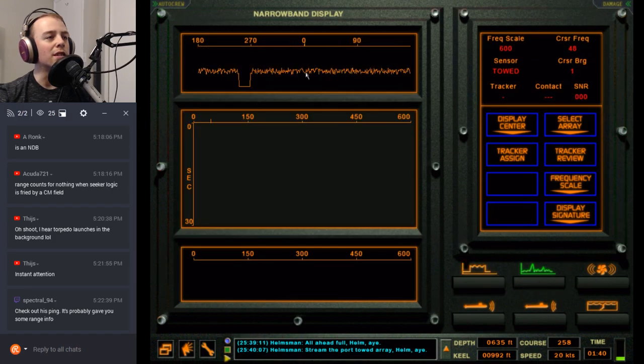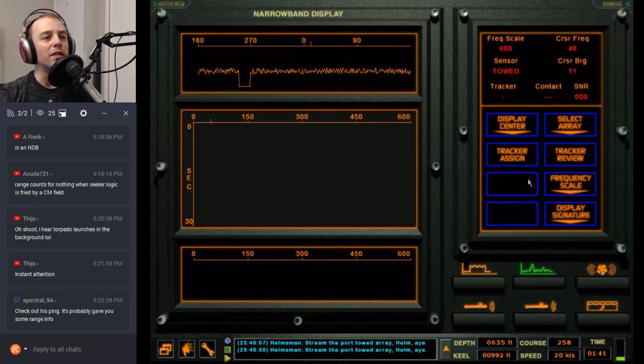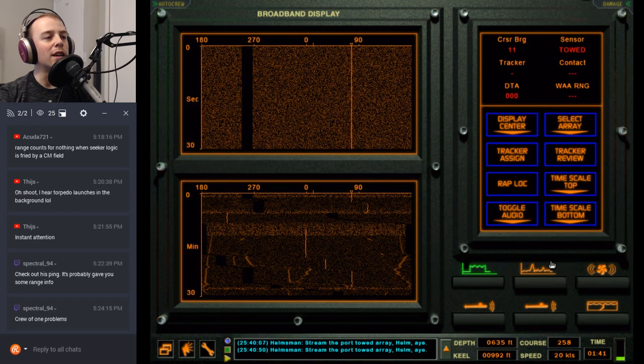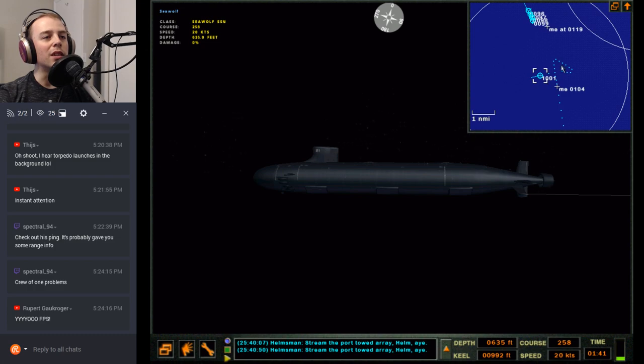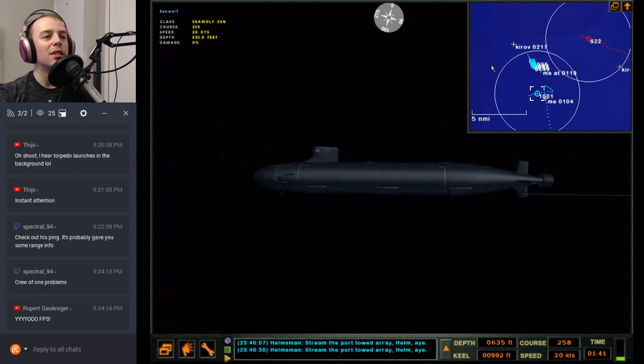We're only going to get so much acuity out of this thing. Stream the port toad array. That's very weird — I was seeing him on the narrowband for a little bit. I was hoping my toad was still above the layer or something. I can't even tell — it's basically washed out. My torps are very slightly showing up. I just want to boogie on out of here just in case somehow the shadow zone wasn't working.